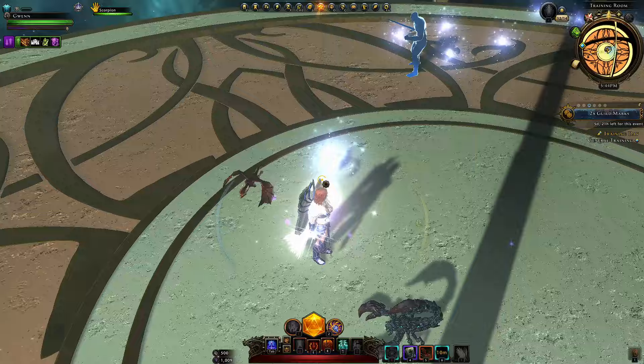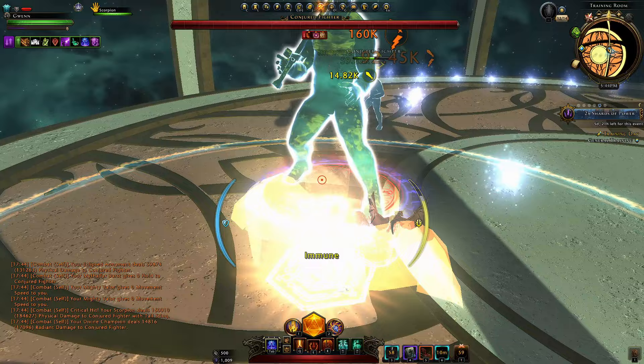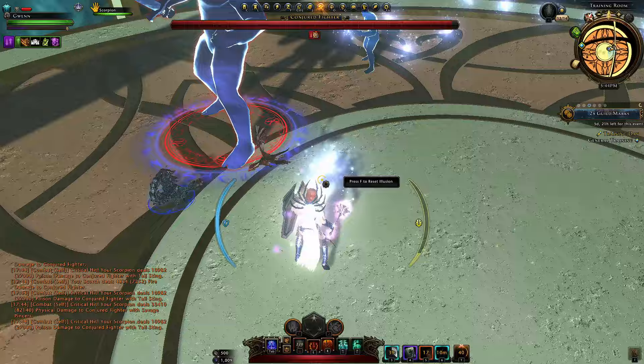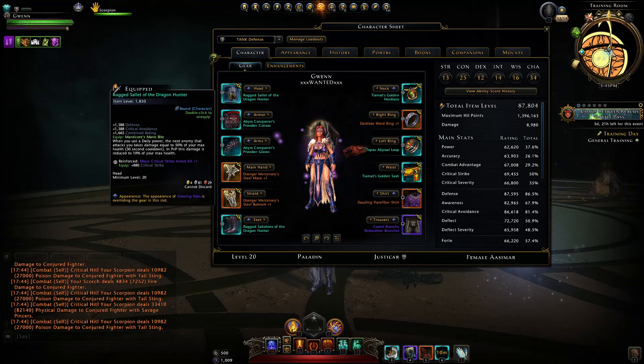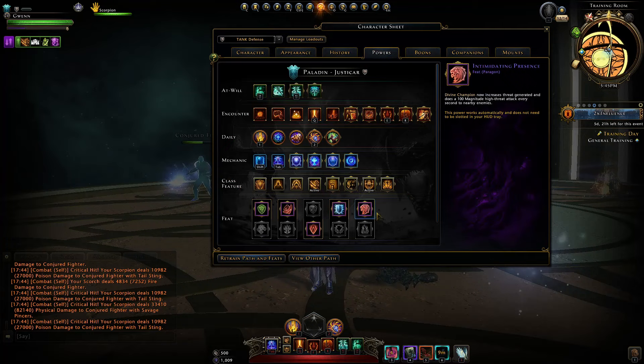With an artifact call from the start: make sure you have positioning and combat advantage, then start with a quick Smite, go into the artifact mount, activate Intimidating Presence, use another Smite, use your daily power, another Smite, and you should be good. Make sure to use your Dragon Fire or Hawk or similar. You should be good to hold threat like that. Otherwise just spam your at-will Oath Strike or Shielding Strike if you need the stamina regen. Your Manticore Bite here is just going to be insane.